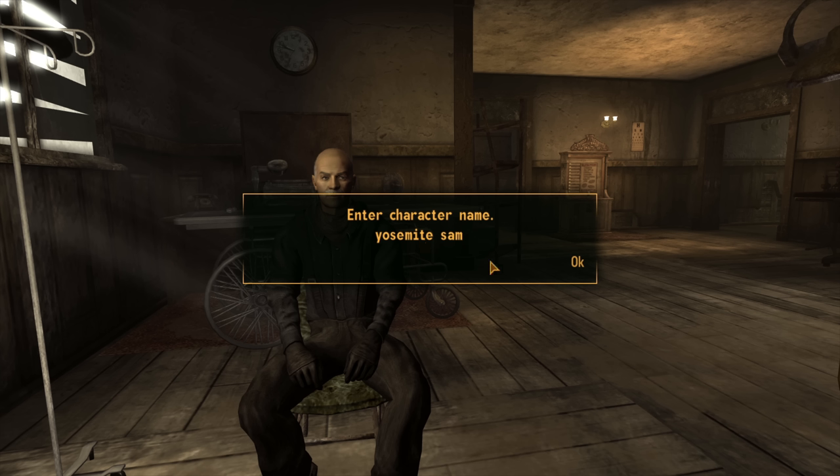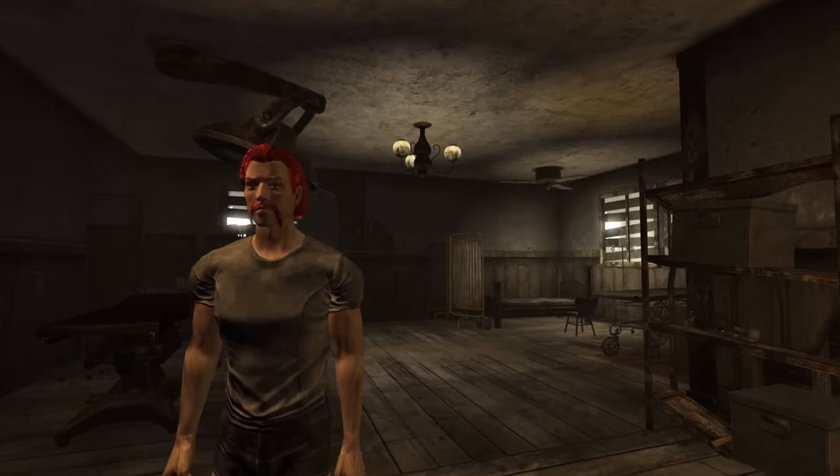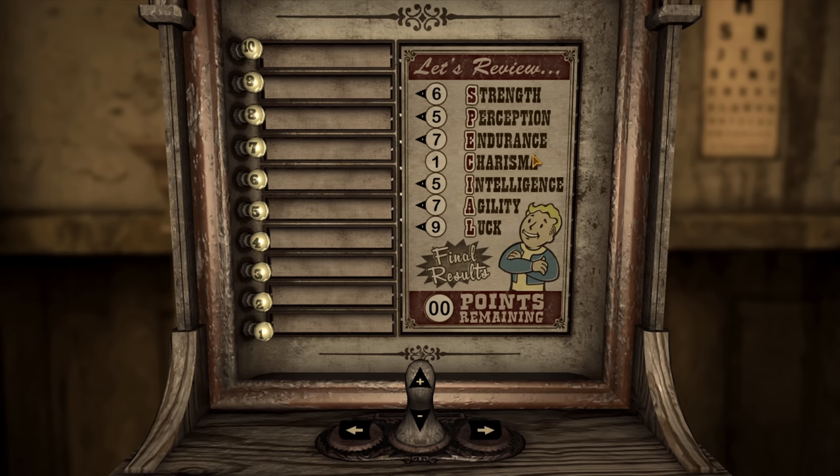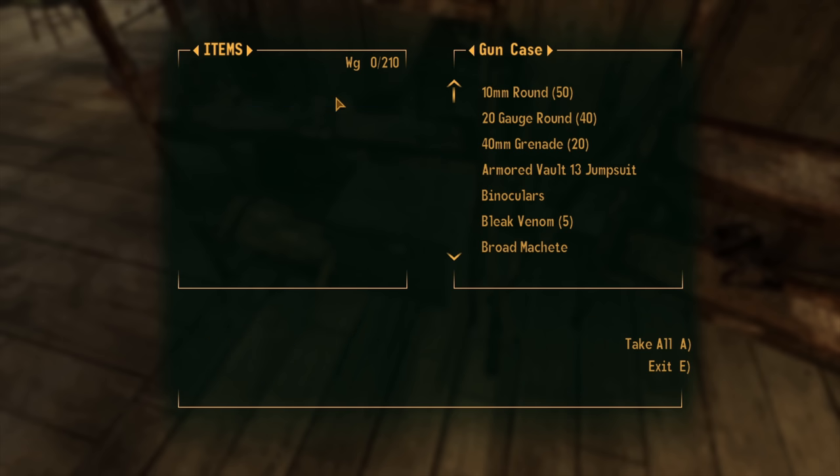The first thing we do is name ourselves, so we go with Yosemite Sam — comment down below if you know the reference. With our character looking the part with all that red hair, we decide our SPECIAL stats: six Strength, five Perception, seven Endurance, one Charisma, five Intelligence, seven Agility, and nine Luck. A pretty decent gunslinger build focusing on crits.